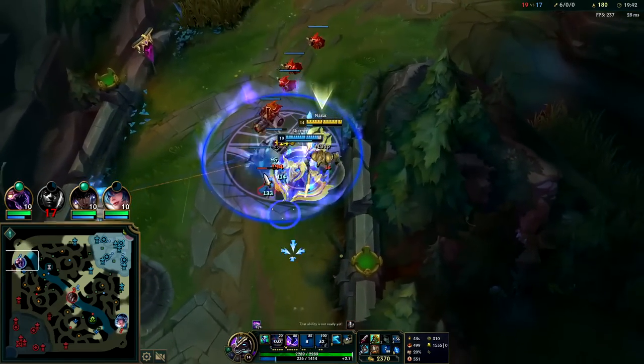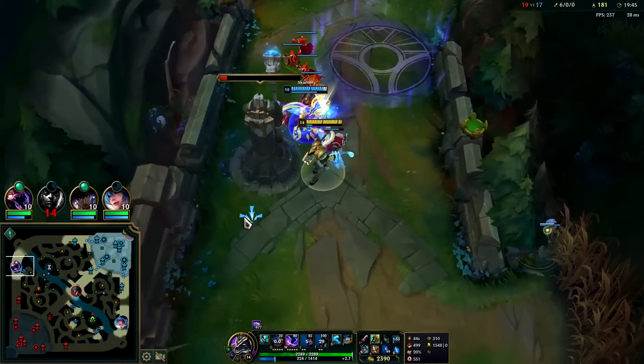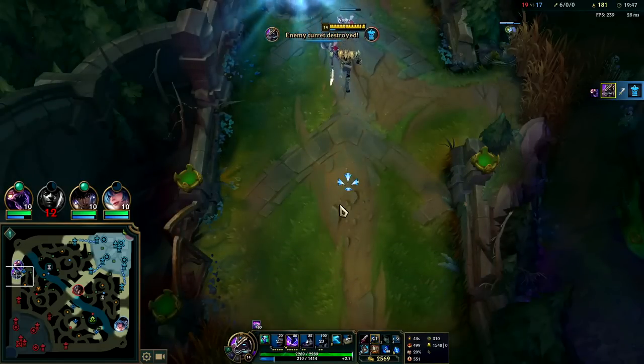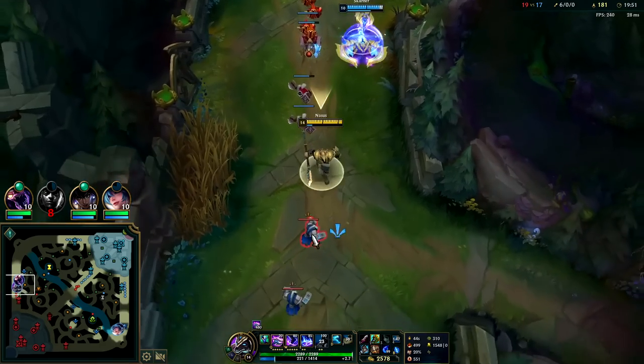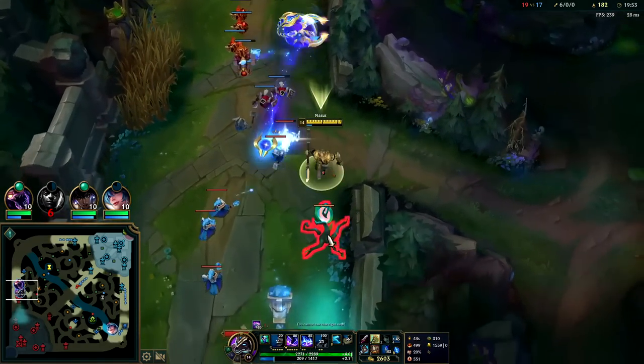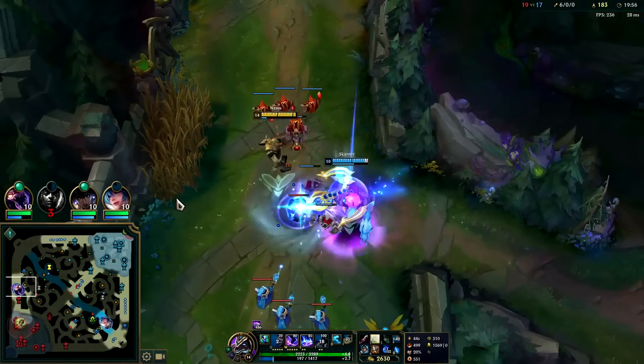He really wants this push. I don't really need him up here — turrets get plus 3, I think inhibs do as well, and the nexus does. You just need to keep last hitting the nexus with your Q — easy way to stack it.